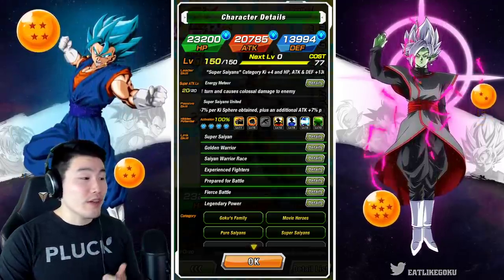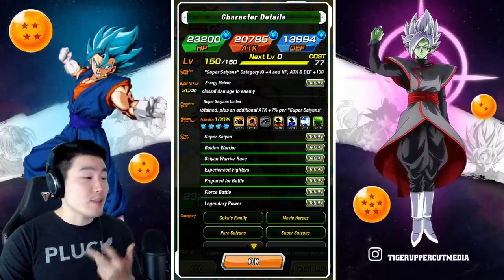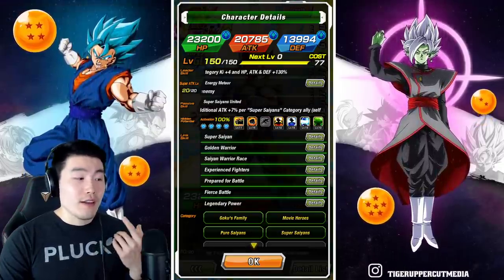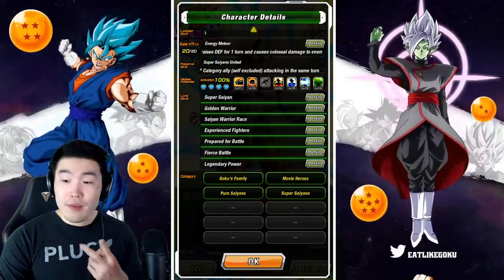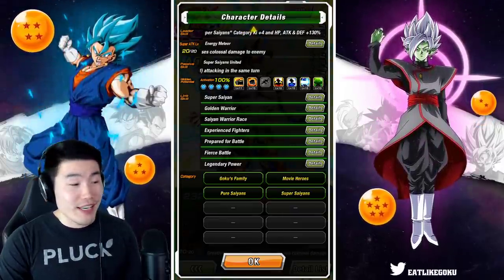His links are Golden Warrior, Super Saiyan, Saiyan Warrior Race, Experience Fighters, Prepare for Battle, Fierce Battle, and Legendary Power. His categories are Goku's Family, Movie Heroes, Pure Saiyans, and Super Saiyan.